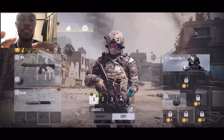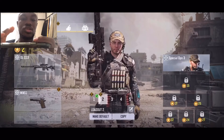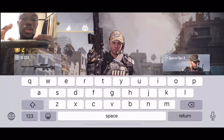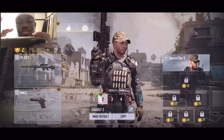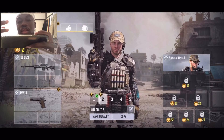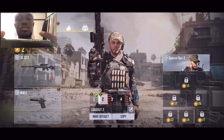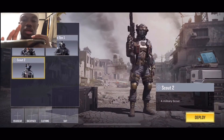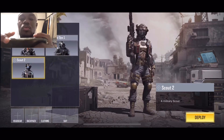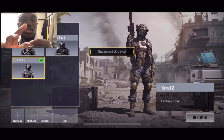Let's look at our loadout for multiplayer. Right now we have access to just two loadouts. Here you can title and name your loadout, and you can set it as default — meaning the minute you hop into the match that weapon is on you. Here you can select your character. The scout looks really cool, so let's go with scout for this loadout.